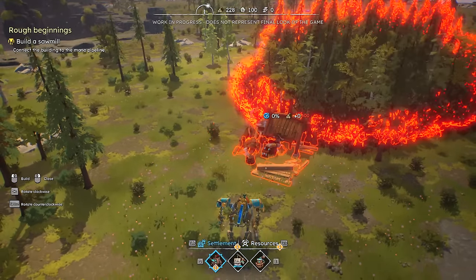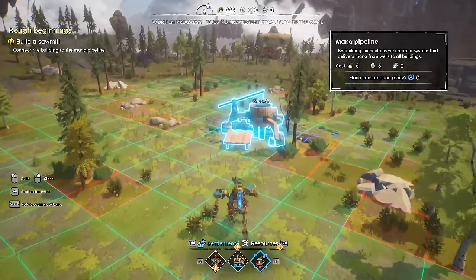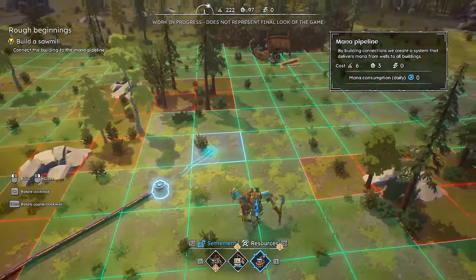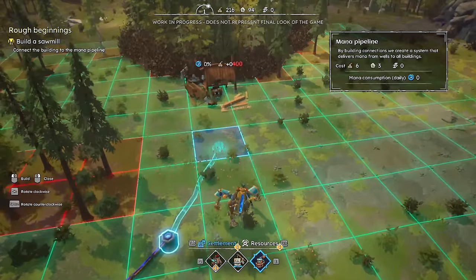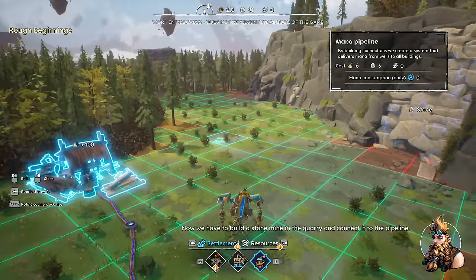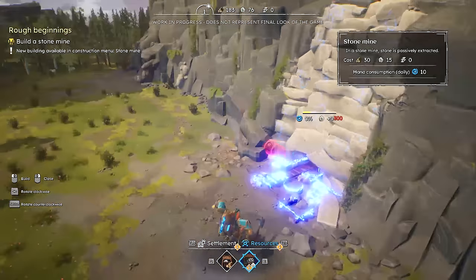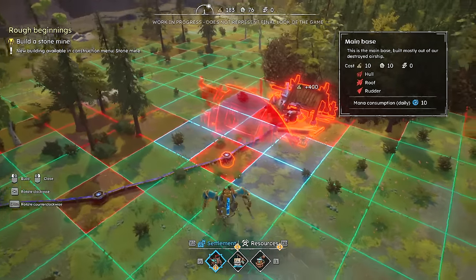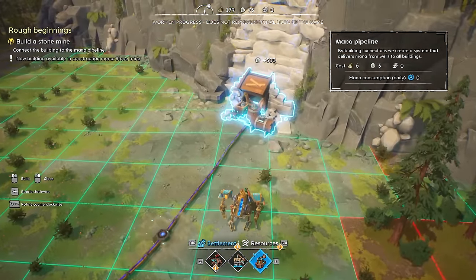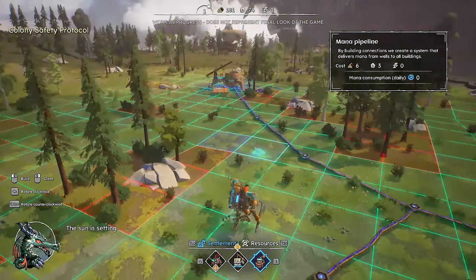Is this the sawmill right here? That's the mana pipeline. And there's our little sawmill right there. Let's hook that up — it looks like it's 30 wood, 15 stone. Then we tab back. Is this thing like a conduit? It's kind of like a conduit — it's a pipe. I guess we'll hook that in right there. Stone mine in a quarry connected to the pipeline. The pipes come with splitters by default — goodie. I thought I was going to have to engineer some kind of solution, or have multiple wells or something.